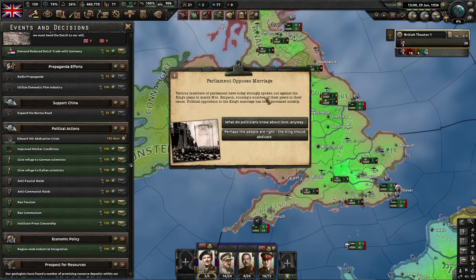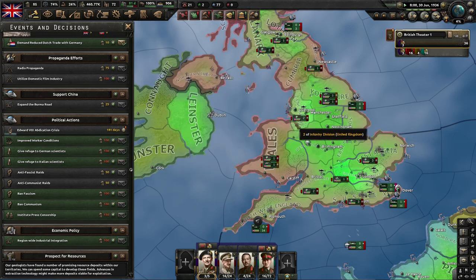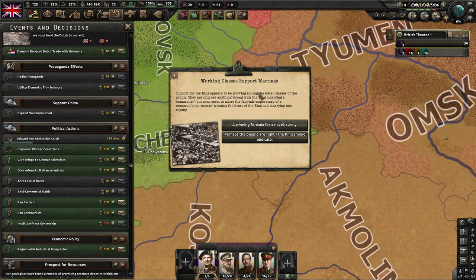As that timer counts down, you're going to start getting messages like this one: Parliament Opposes Marriage. You're going to have to stay the course and spend some political power to go with the top choice. Here's another notification: Working Classes Support Marriage. Luckily we get some positive modifiers on this one, so choose the top choice and continue down the path.